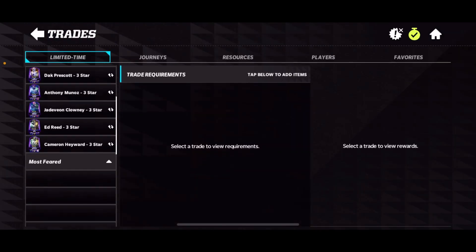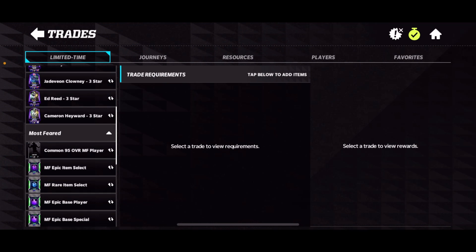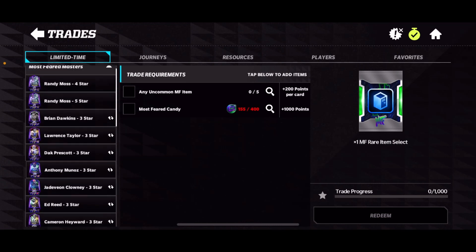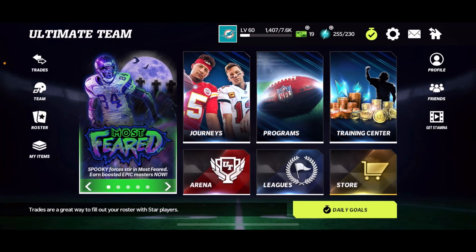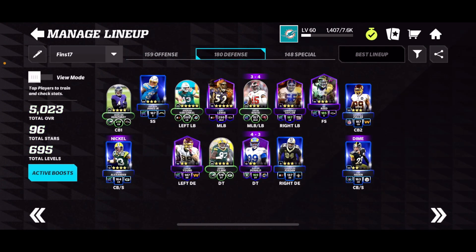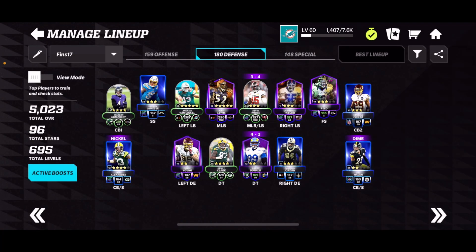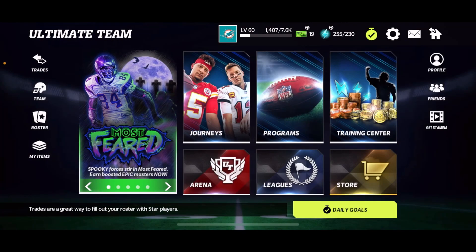I don't know if you can see how many times I've done it, but I'll show you regardless. This rare item selected — with all the candy I had, I didn't spend it on anything else. I spent it on getting these rare items, which I then used to get myself a 185, and a 100 overall — I got Lawrence Taylor through this promo. I didn't spend any money on extra rewards or anything.